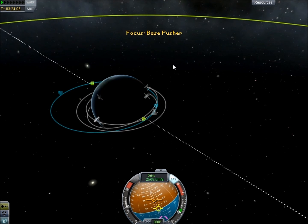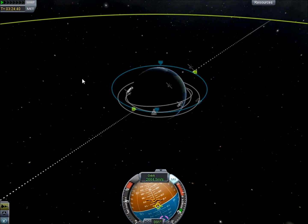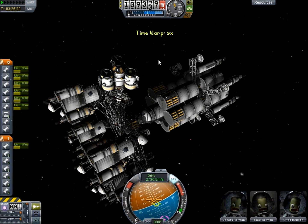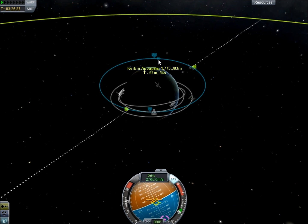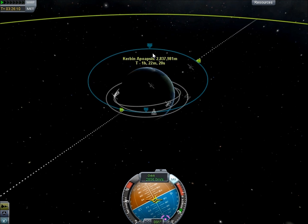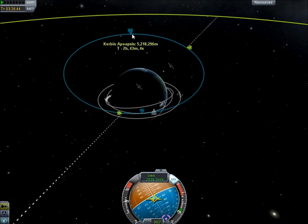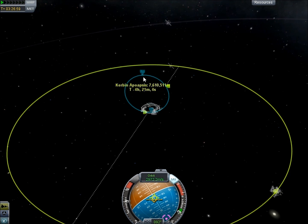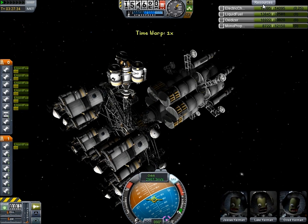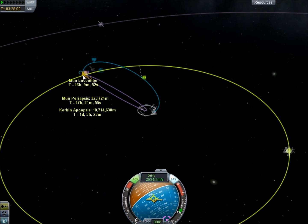I swing around to try to do another burn to keep extending the apoapsis, and it's getting out to a million — we are on our way to the moon. I realize after a little while that this is going to use a lot more fuel out of our station than I had hoped. We're going to have enough fuel to do all of the missions we need originally, but if we want a permanent presence doing Mooner missions — which was the goal of this station — we're going to want a refueling trip to the moon at some point.